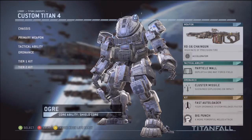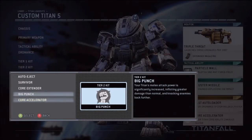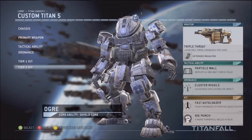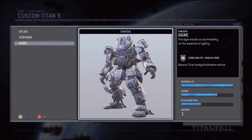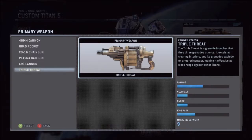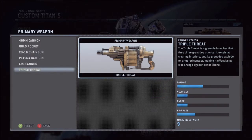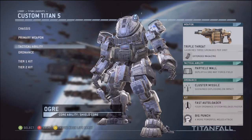Actually one of my favorite classes is the 40mm and the Arc Cannon. Another one is the Triple Threat — I need to change that to Big Punch. Triple Threat is a good gun; it's just really weird to use. Extended mags is the attachment. The minefield on it is completely trash — I don't like that whatsoever. They actually have to walk over it for it to blow up, and I don't think people are that stupid. Tactical Ability is Particle Wall, Cluster Missiles, Fast Auto Loader, and Big Punch.